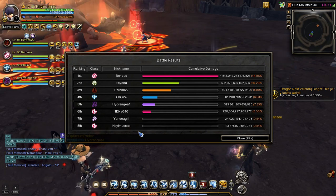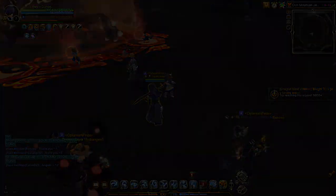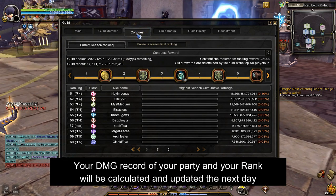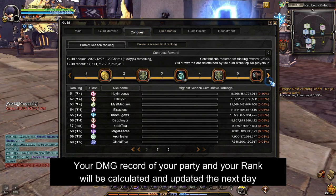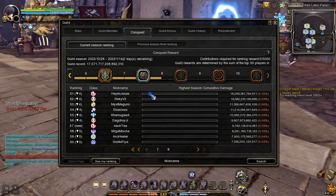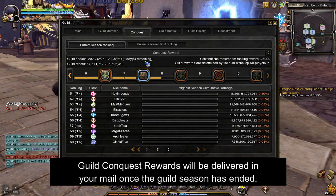To go back to town, press the close button. The damage that your party has dealt and your DPS rank will be computed and added to the conquest accumulated DPS rank the next day.